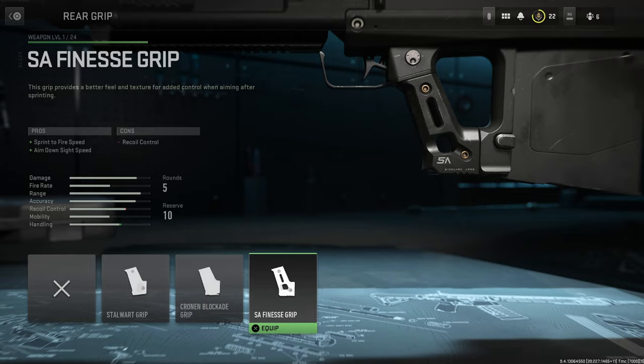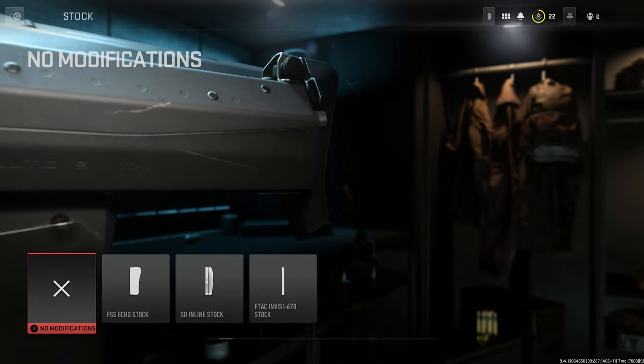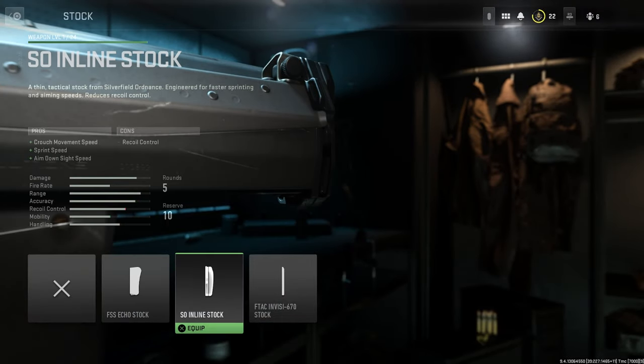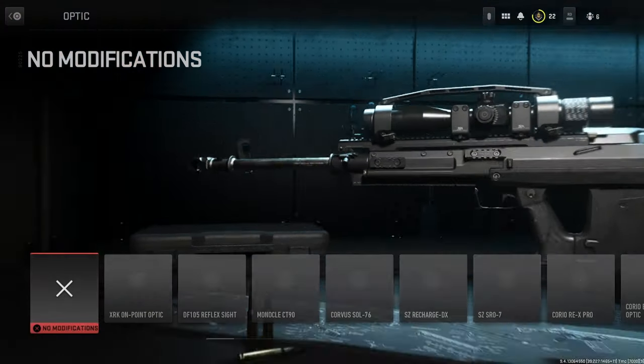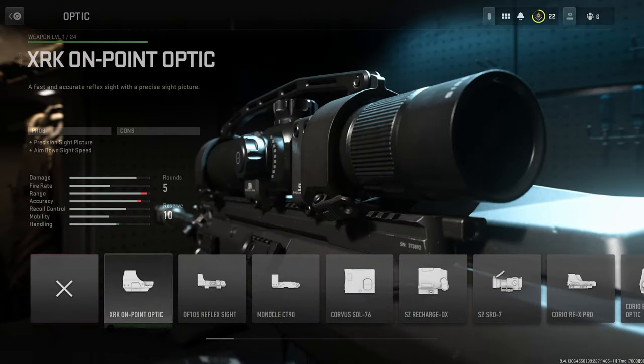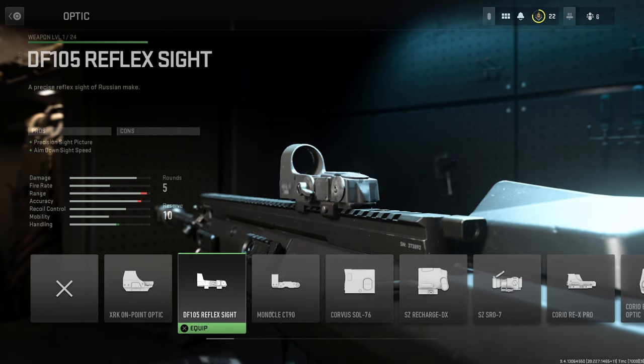Stock options are the following: the FSS Echo Stock, the S0 Inline Stock, and the FTAC Invisi 670 Stock. Optics are the following — we have first of all the XRK On Point Optic, the DF 105 Reflex Sight, the Monocle CT90, the Corvus Sol 76, the SZ Recharge DX, the SZ SRO 7.